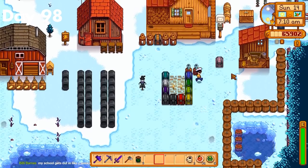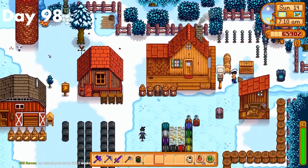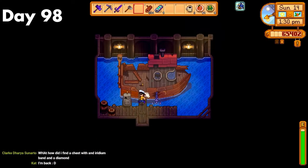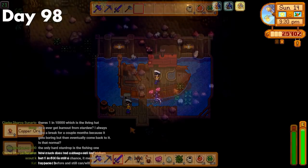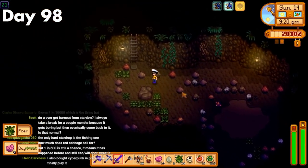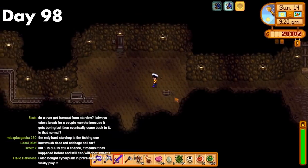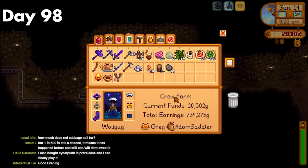Day 98. Since I had watched the community center cutscene, Willy sent me letters. This meant I would be spending my last two days on the island. I instantly repaired the boat using iridium, 5 battery packs, and the 200 hardwood I had been saving up over time. Then, since I had some daylight, I went and farmed bugs on floor 20 for an ancient seed. I got one in less than 2 hours — I expected it to take way longer, but it was actually super quick. But had I known it was going to be so fast, I should have done it way earlier.